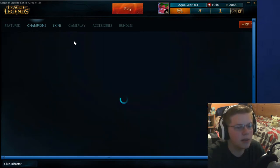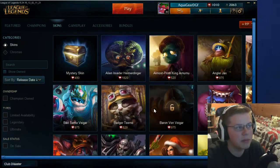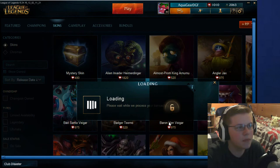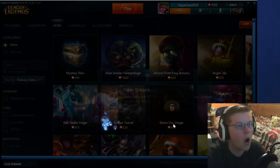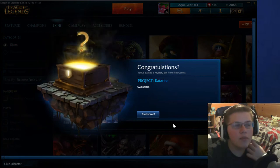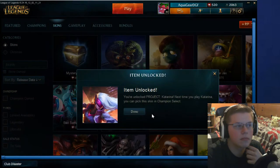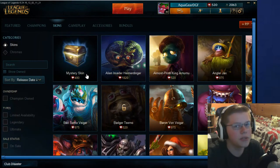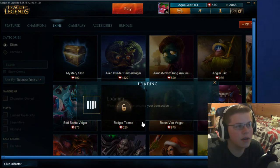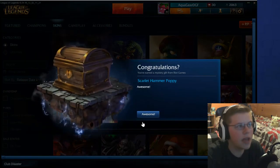Cool. Let's go to skins and we'll get two skins and that'll be pretty much it. It's $50, so it's quite a bit of money, but I'm playing this game a lot. Let's see what we get. Project Katarina! I already have a really cool skin for Katarina — I have Kitty Cat Katarina — so that's a little bit disappointing, but it's a really cool skin. And Scarlet Hammer Poppy.